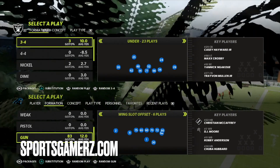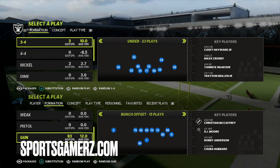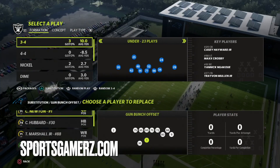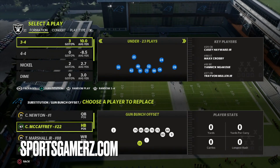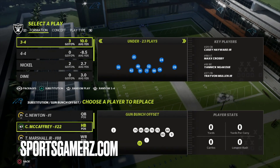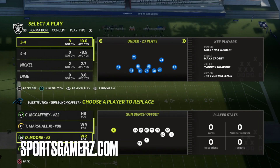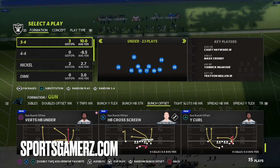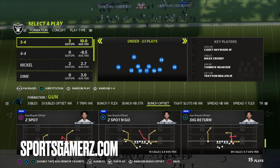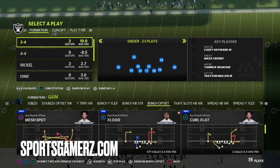I've put up a few tips on this formation as well, but the play we're going to look at here is the Mesh Spot. You definitely want to have a good running back and a good tight end for this play. I like to have my best receiver in the slot — it's not necessary, but that's just the way I get the most effectiveness out of this play.